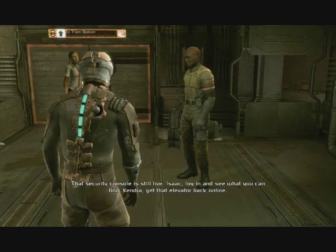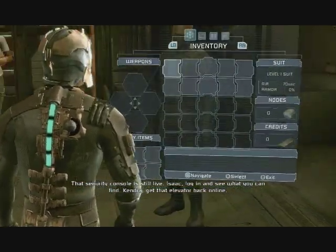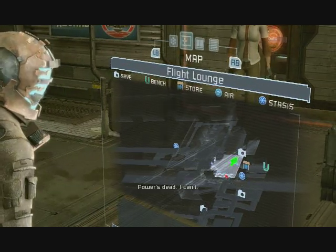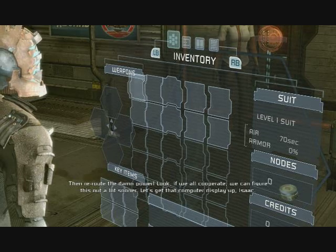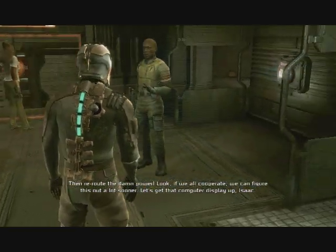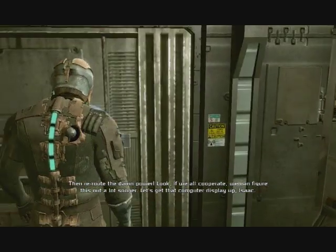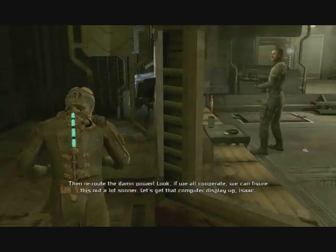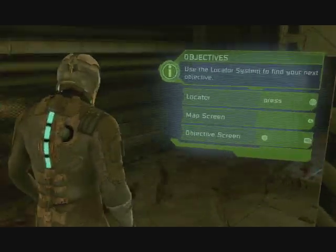Another thing this game is touting is how there's no HUD. You'll see the blue light on my back — that's like my health meter. Everything kind of floats on screen. If you look in front of Isaac's character, he's got that little metal thing with a screen on it — that's where he's supposedly seeing all this information. But for you the player, they just pop it up on screen. The whole idea was they wanted minimum HUD.